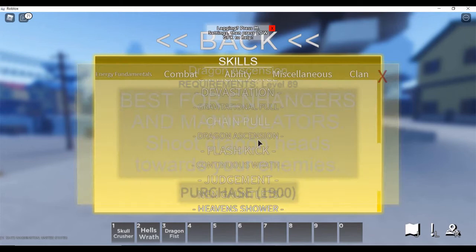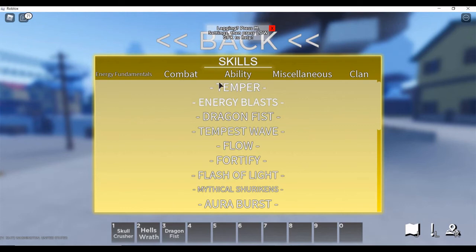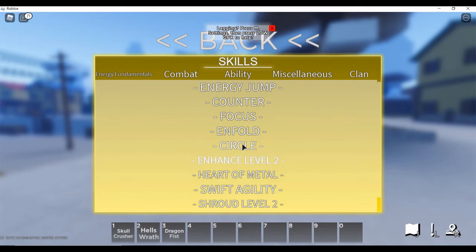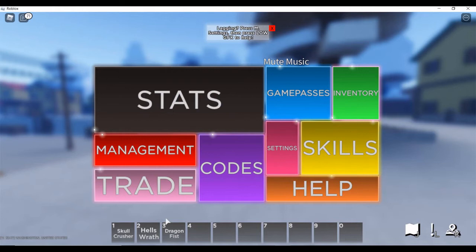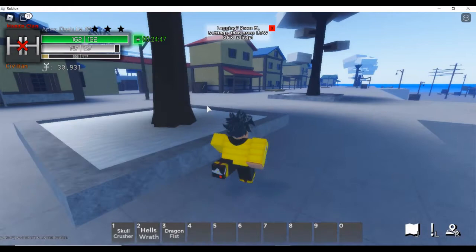So to recap Skills: Energy Fundamentals requires the recommended Nen type, Combat anyone can get, and the other section has utility moves like energy jump, counter, first focus, swift, and so on. If you want to know the codes for the game I have another video on that linked in the description. Those are the two most important things on the menu — open it by pressing M.